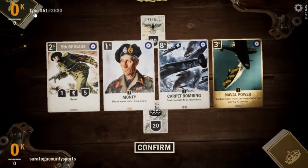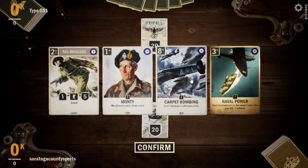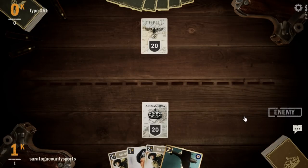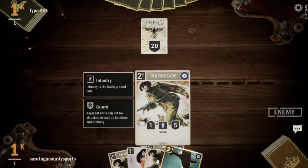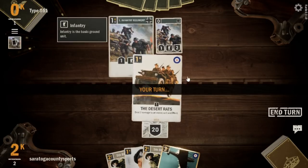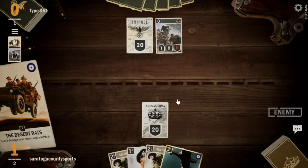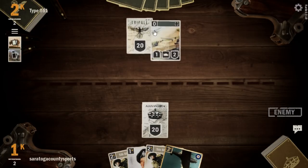Let's check it out. Up here is Type 051 — they're on a German build, so we'll hold on to Monty since he tends to be pretty good against the Germans. We'll throw back Carpet Bombing, hold on to Naval Power. Two 5th Brigades — we kind of wanted a 33rd Recon but whatever. Our opponent plays an Infantry Regiment — let's pick that off, because that could mean a Panzer 35 coming down. This is probably a Blitzkrieg deck.